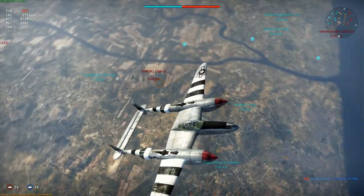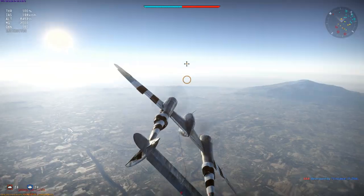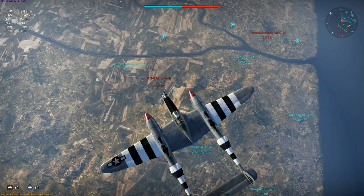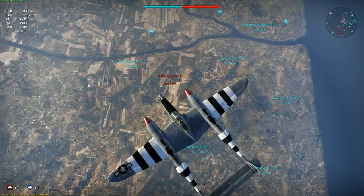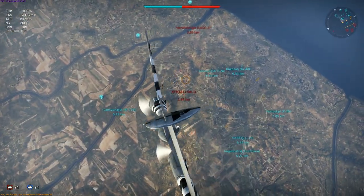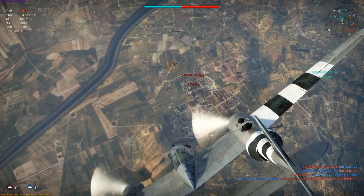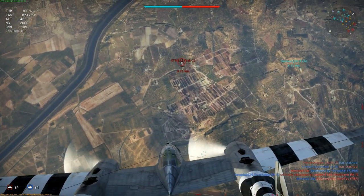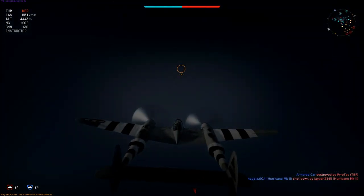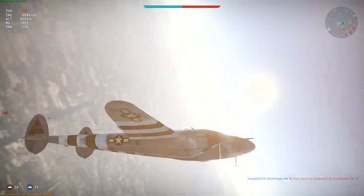I'm wary of diving to attack the Yak — I want to give him a chance to climb toward me and stall his plane. The less energy he has, the easier a target he'll be. The range narrows, meaning he's climbing. He's within 2 km, so now's the moment to strike. However, he sees me coming and dives himself. I close into firing range, but my shots go astray and he dodges away where I cannot follow. I give up on the attack and zoom climb back up — he's diving to ground level, so that's the last I'll see of him.